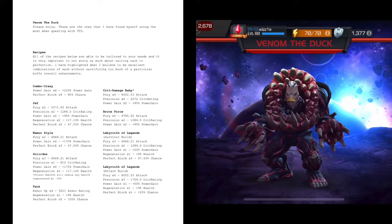The next one is called Two by Two, and this is my jack-of-all-trades master-of-none recipe build. It consists of two furies, two precision buffs, two power gains, two regens, and two perfect blocks. You can swap out one perfect block for one armor if you want a little bit of everything. But I've found that having two perfect blocks is more valuable than having the enhanced armor. Having two of each gives you a nice well-rounded build and a significant attack boost.